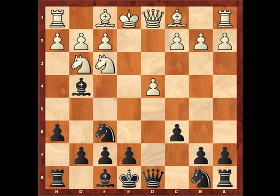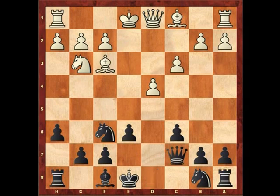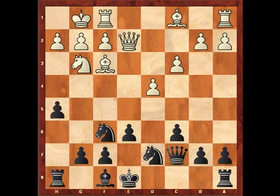White plays knight f3, and here's the real first big difference between this and the main lines: black gets to put his bishop on g4, which is a more active location than f5. White put his bishop on e2 and black decided to take on f3 straight away. There's no real need to do that, but black wants to get a coherent position out of the opening. Makepeace plays in typical Caro-Kann fashion with Qc7 and then Nbd7. White castled, and now black played a very unusual move here: h5.